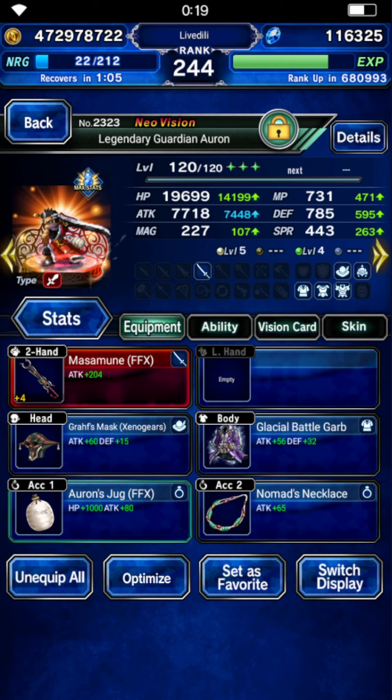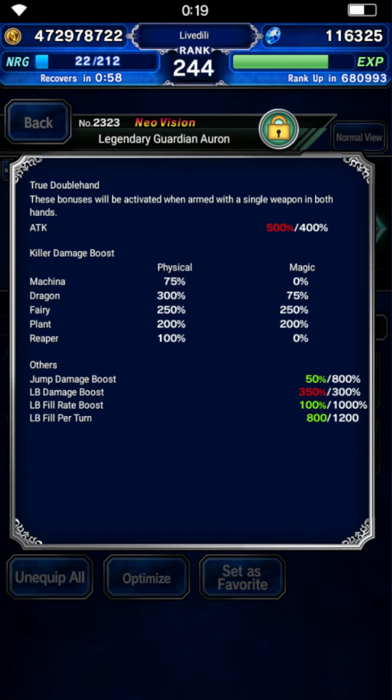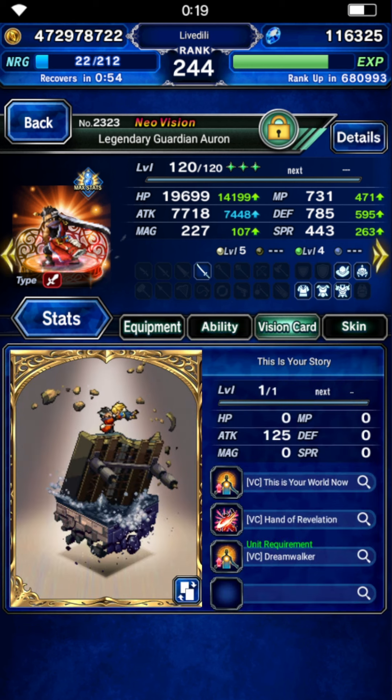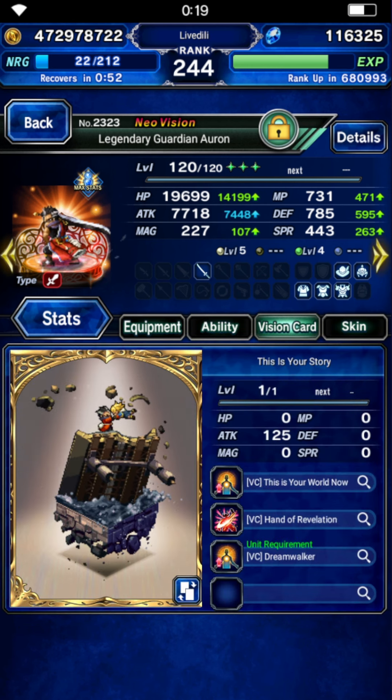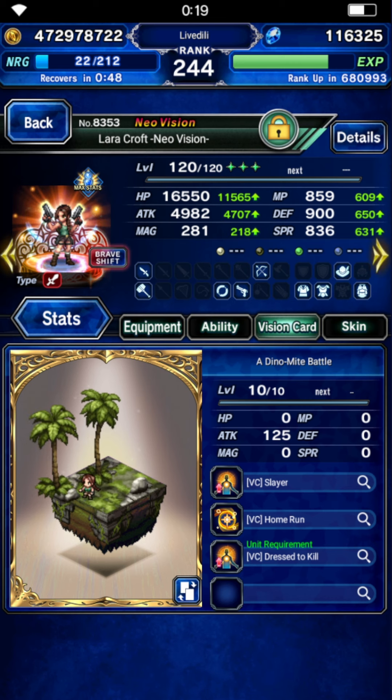Next up, Auron — standard build. He is on Tyvus of Spirit as well, with Indestructible Light, etc. He also sports 300 Dragon, 300 LB, the good stuff, and he's using his own vision card.